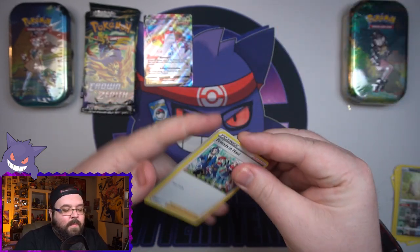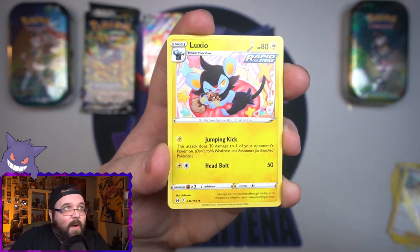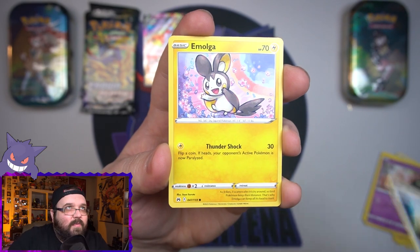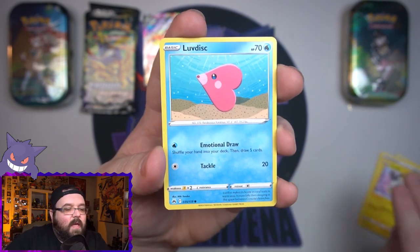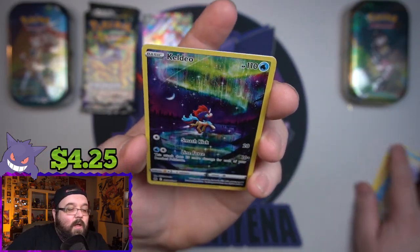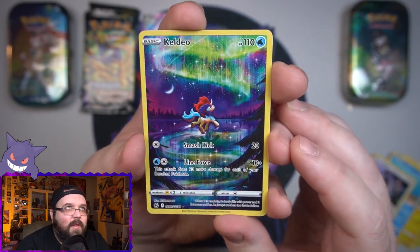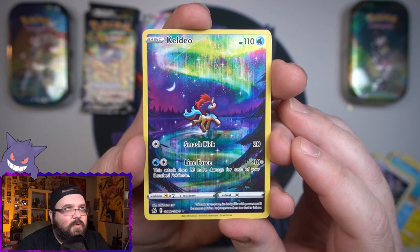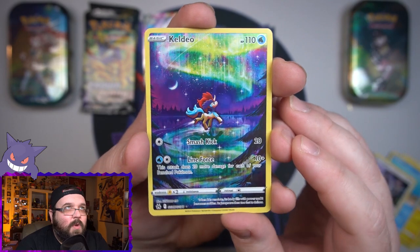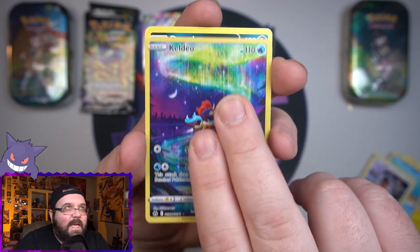We still have not pulled any of the new textured energies either, so one of those would be great to finally get. We got a Luxio, Exeggcute, an Energy Retrieval, a cute little Emolga, a Luvdisc, and a Chatot. Then — oh! That is a nice one. I don't know if I have seen this. Keldeo Illustrator Rare — I guess we're just going to start calling it that from now on. Awesome looking card, beautiful colors, that Aurora Borealis up at the top. That is so cool. Nice hit, man.